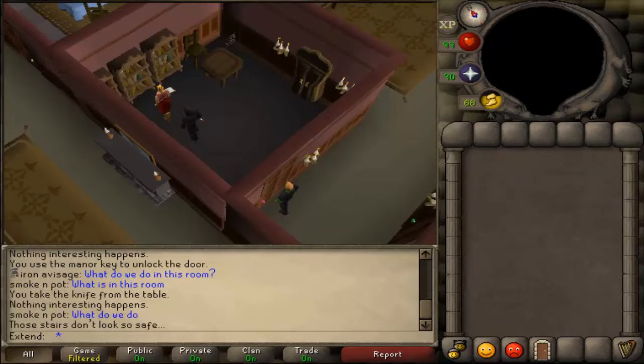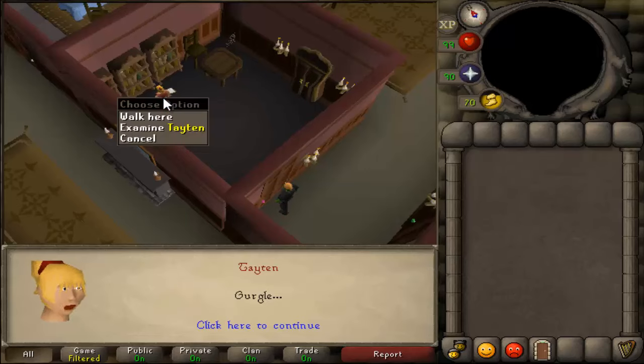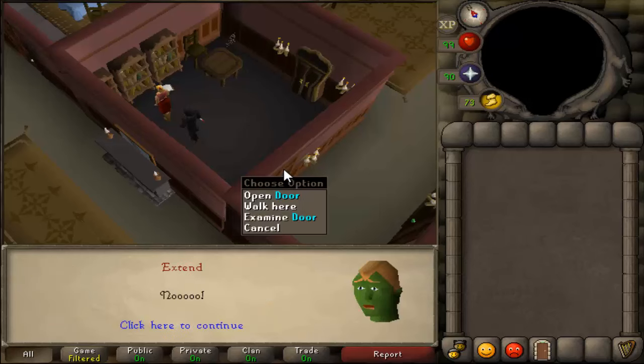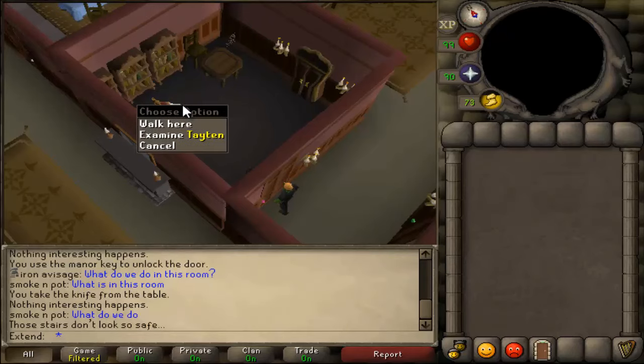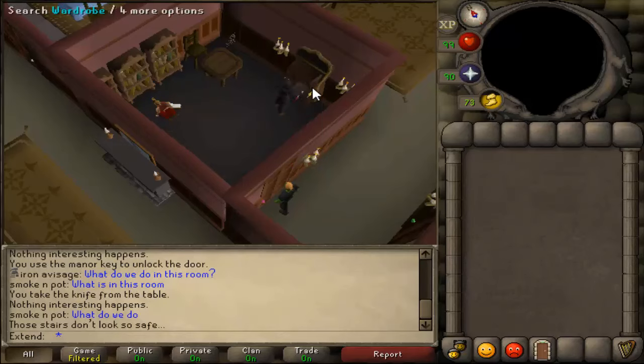Head north until you come to a room with an NPC named Taitin. You click the door, and you should see a cutscene where the killer kills her — she gurgles. Just wait for it to finish.